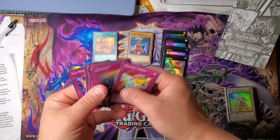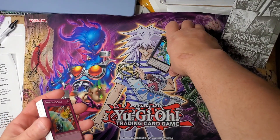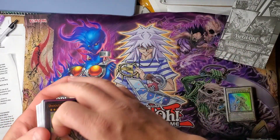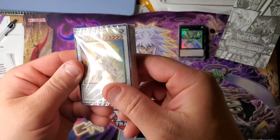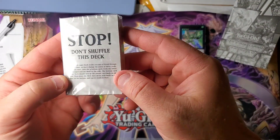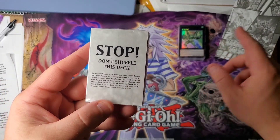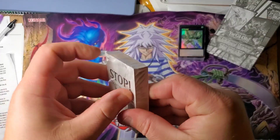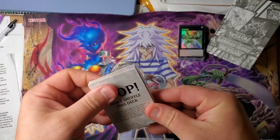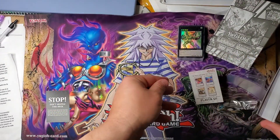It says stop, don't shuffle. Alright, let's see what the other deck says. It basically tells you to do the same thing — step by step through the comic when you pick this up. I'm assuming all of these are going to be the same.